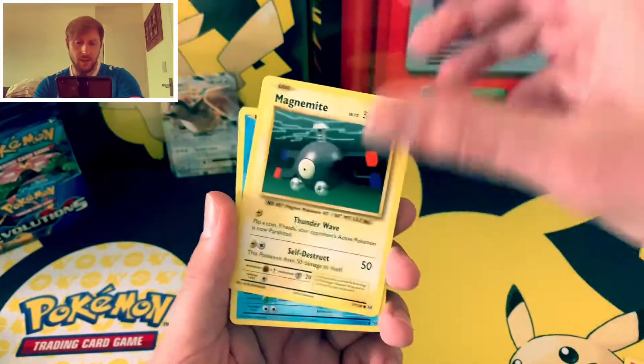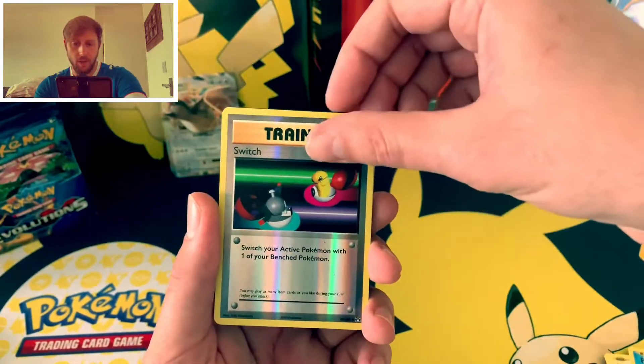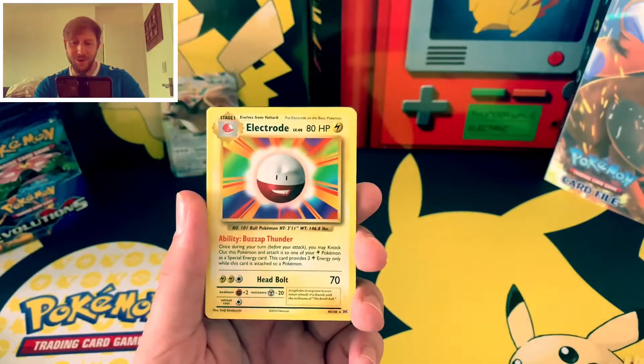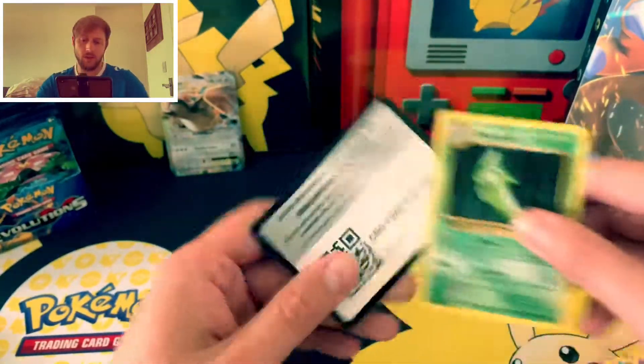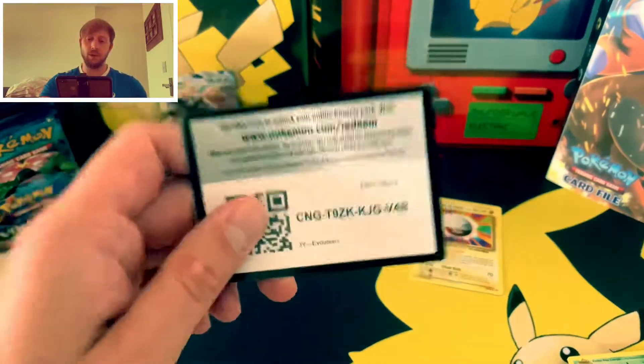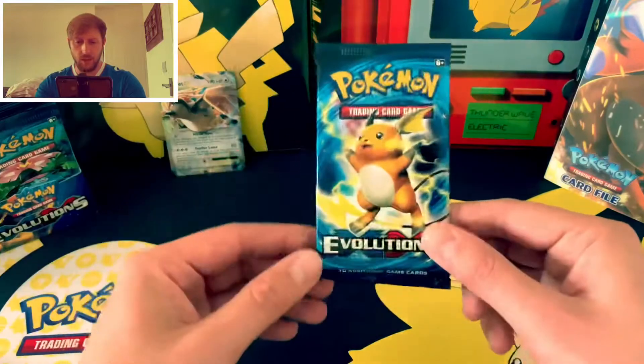Gastly, Magnemite — Seal Reverse is a Switch — and behind that is an Electrode. Lovely. Coughing, Switch again, Metapod, and a code card for anyone that wants it. I hope you guys using the code cards are getting some good stuff; I'd hate for you to be getting nothing. All right, on to the next one.